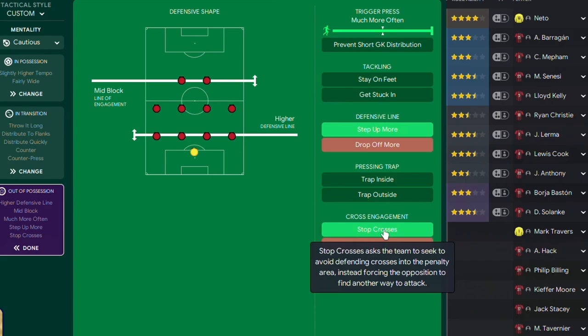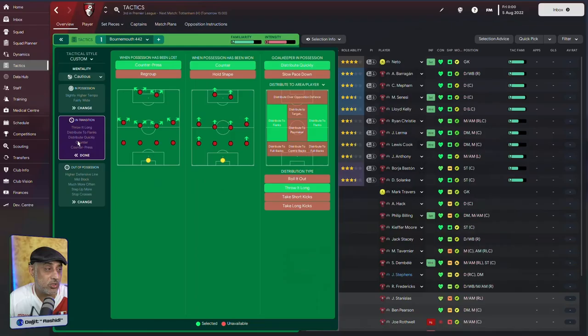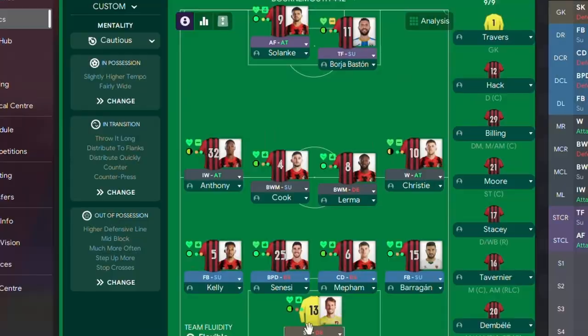We'll discuss cross delivery when I face different kinds of formations. Here we're going to do a counter press, distribute quickly, going towards the flanks, asking the keeper to go long. This is something even Sean Dyke talks about - he likes his keepers to release the ball as quickly as they can, and if the opportunity presents itself, take advantage of one of their strikers attacking a line. We've got a ball-playing defender at the back, which could be a way out when we're defending deep, and then he could launch one over the top.